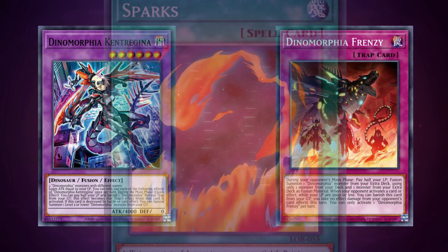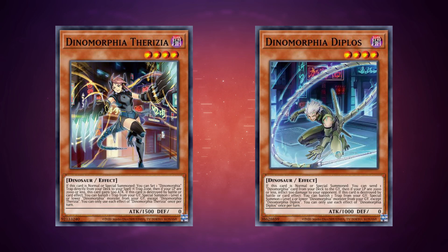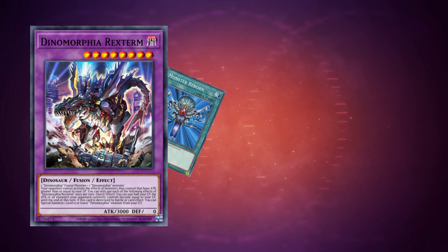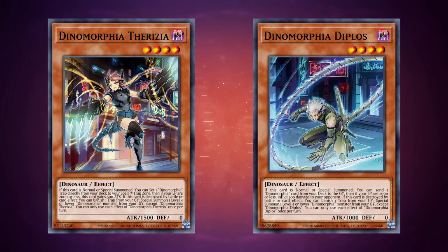Getting so low on life points sounds scary, but the archetype has that covered — all the traps have an effect that lets you banish them from the graveyard to protect your life points. The archetype takes being a trap deck very seriously: there are literally only two main deck monsters and zero spells, plus three fusion monsters and seven traps — three counter traps and four normal traps. Luckily, every single monster has an effect to revive another when destroyed, giving the deck a pretty good recycling loop.